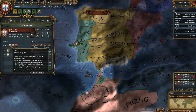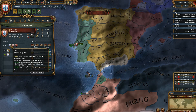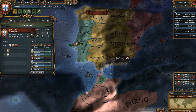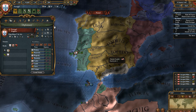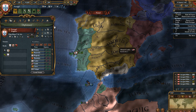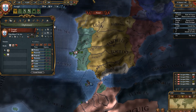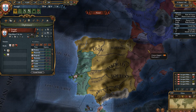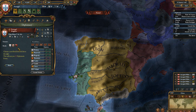The diplomatic power cost for demanding provinces from them in a peace deal is reduced as well — that's when we're done with the war and doing a peace deal where we don't have to pay as much for provinces. So remember, if you were to invade another country or have any rivalry with them, remember to declare them as a rival because it will actually help you quite a bit.